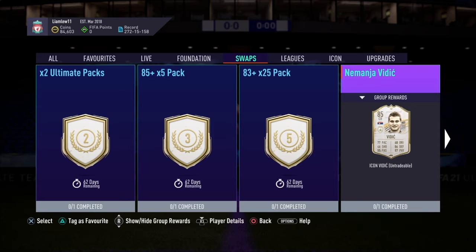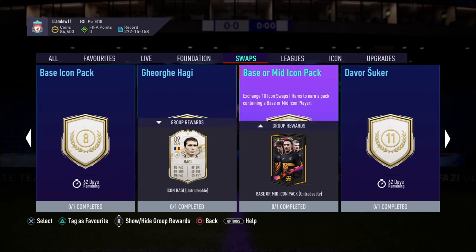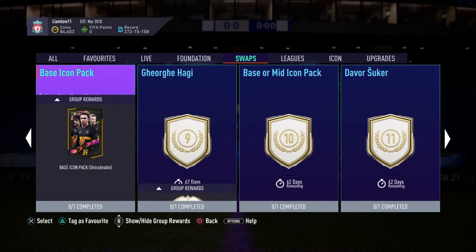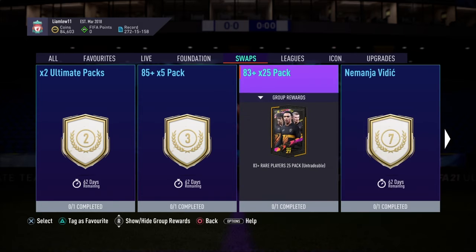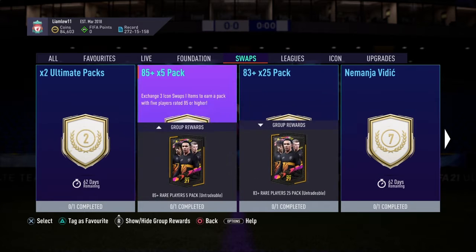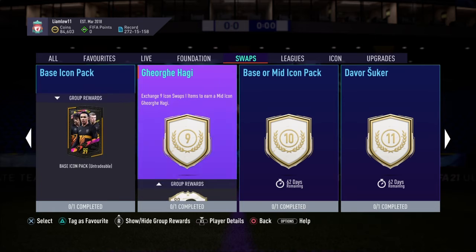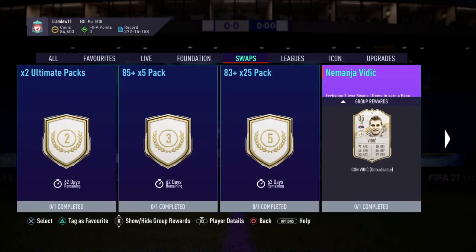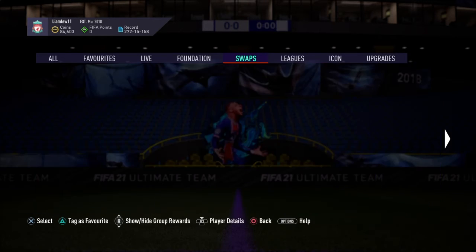Another combination could be the base icon pack and base or mid icon pack. Or you could go for Davosuka and Nemanja Vidic if you're just looking for icons rather than packs. You could also go for three tokens on the ultimate packs and then use the remaining eight on the icon pack or mid icon pack.